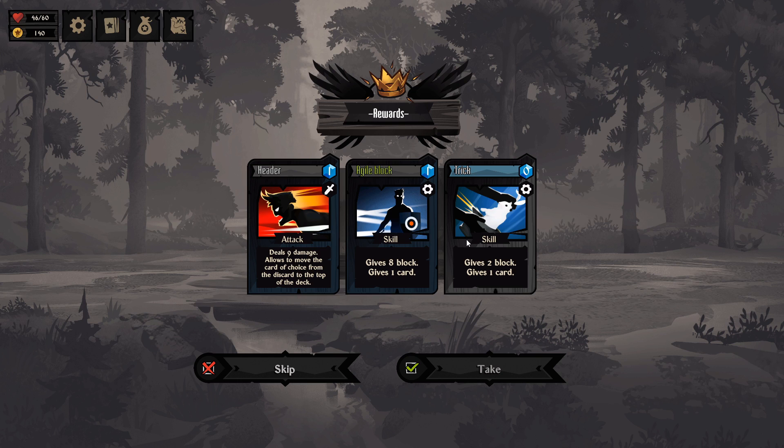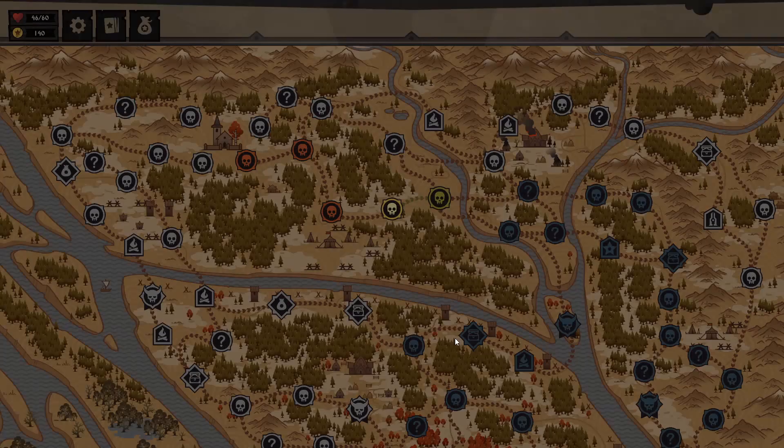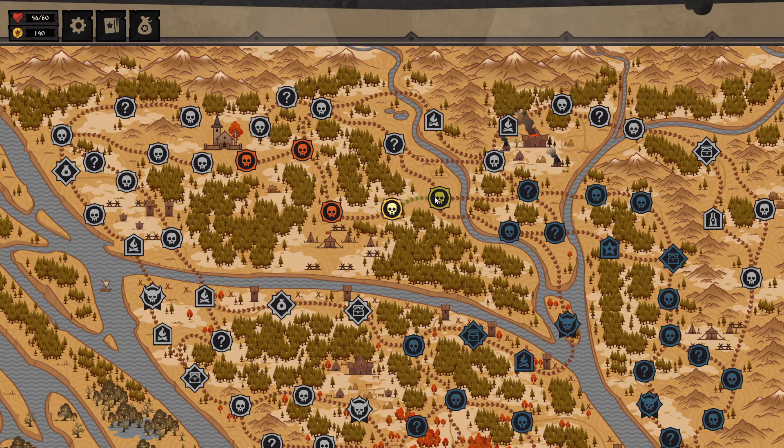I love big nuke cards — they are the best. Agile block sounds pretty good: gives two block and draws one card. There's one that deals nine damage and lets you move a card from the discard pile — that's the exact same as Headbutt. But Agile Block is the one that I want. I'm going to take that over everything else.